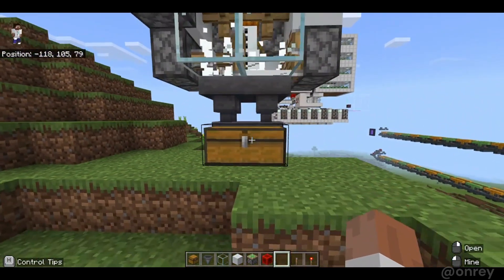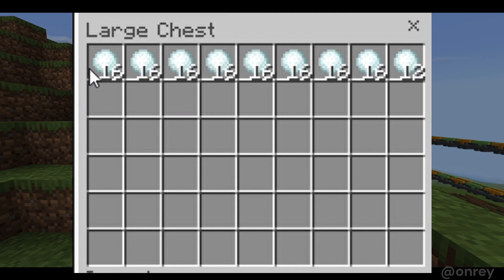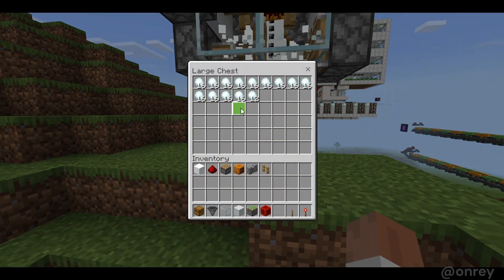If you flick the lever it should go — and this farm is pretty fast. You could use the snowballs for a snowball fight, or possibly create snow blocks in 1.21 with auto crafting or just normal crafting. But yeah, you can use these snowballs to do whatever you want.